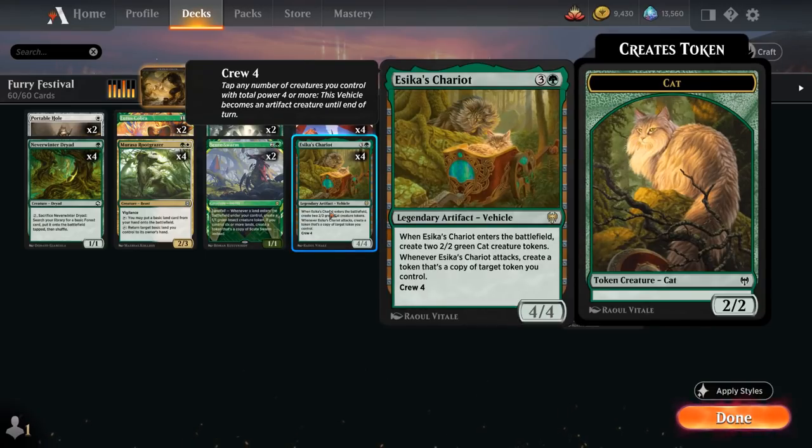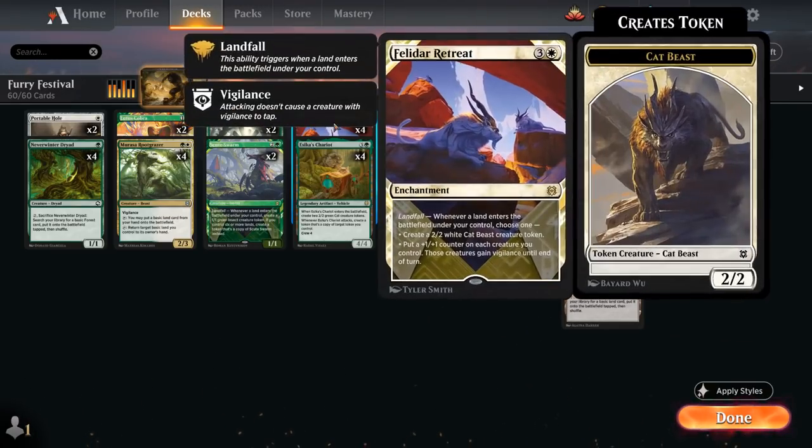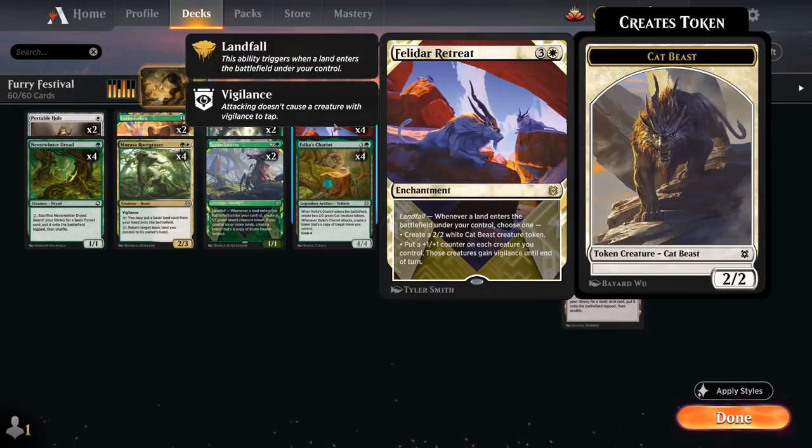Ren and Seven pairs very nicely with Jetmir's Chariot — wait, Isamaru's Chariot. The four-mana 4/4 legendary vehicle comes with a pair of 2/2 cat tokens when it enters the battlefield. Crew cost is four, and when the chariot attacks we create a token that's a copy of target token we control. So copying the Treefolk token from Ren and Seven is one of the deck's goals. At four mana we also have Felidar Retreat as another great payoff for ramping and putting extra lands in play.